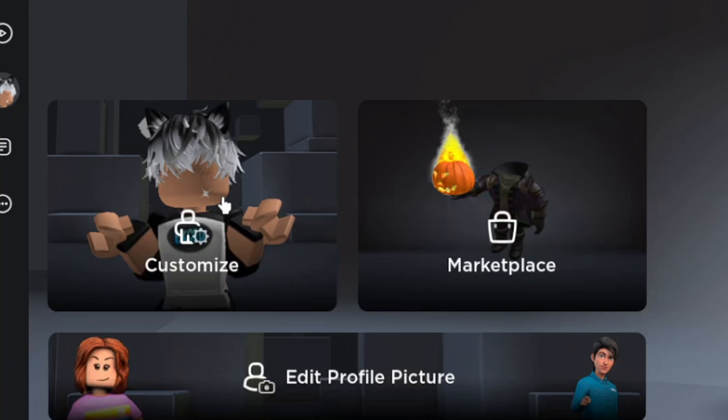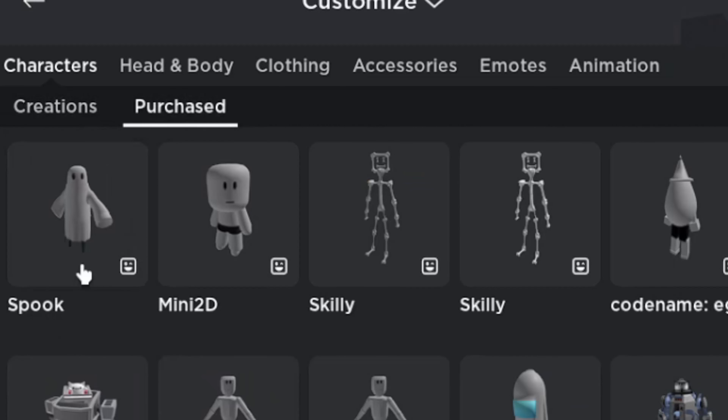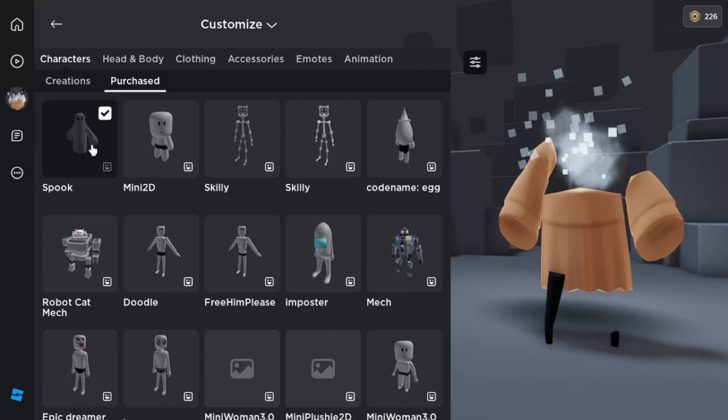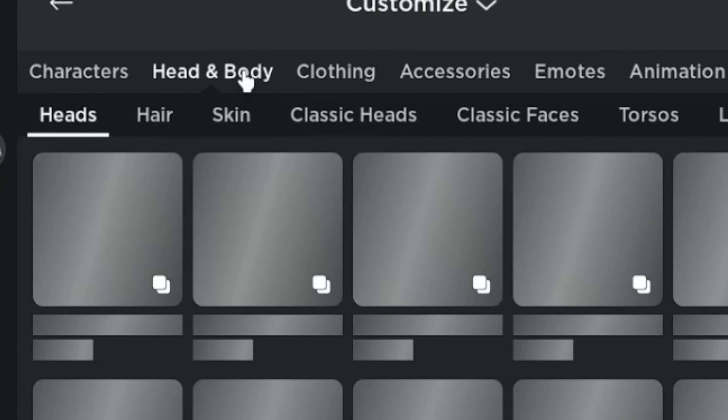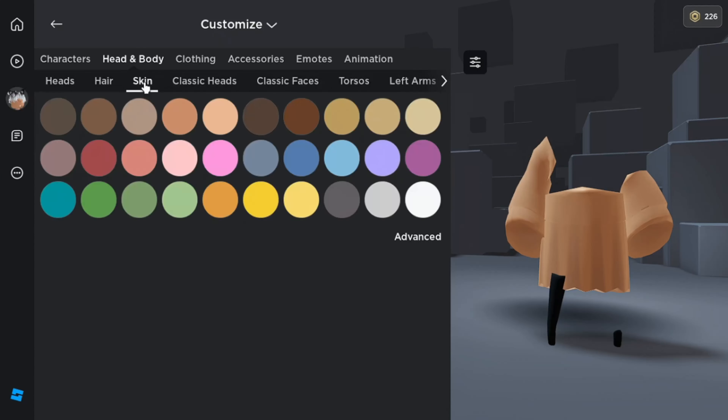Next, we go to customize. Click on purchase. Let's try this bundle. I'm not sure why this bundle is not showing properly. Okay, just change the color. Use a white one.